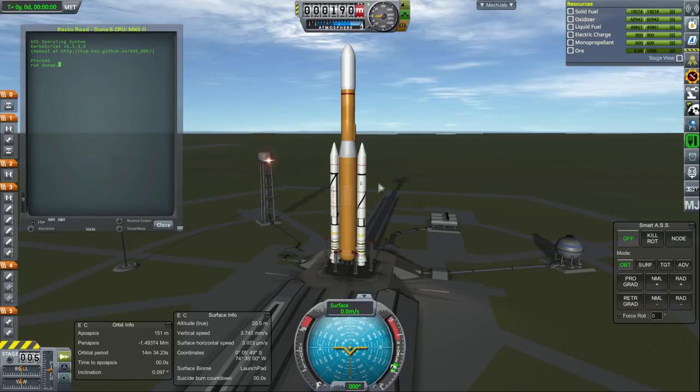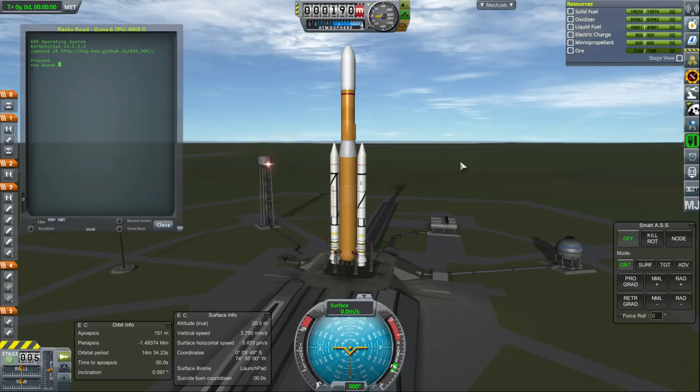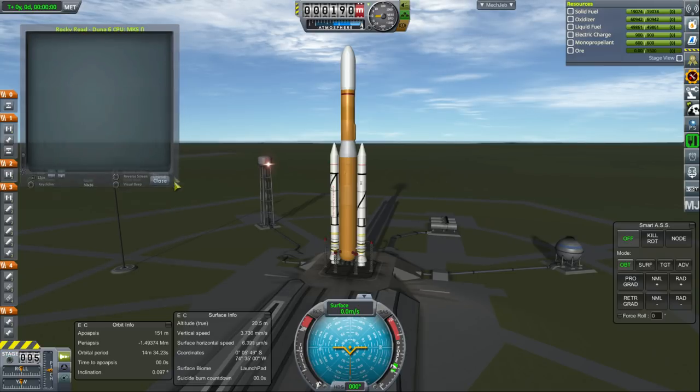We've called it Duna 6, and we are going to use it to launch our heavier modules to the moon and Minmus. It comes in multiple flavors — one with a larger tank up top — but I'll explain more in detail as we get along. Let's run the KOS script now. I still need to work on the KOS script for this particular launcher, and we'll see what happens with it.